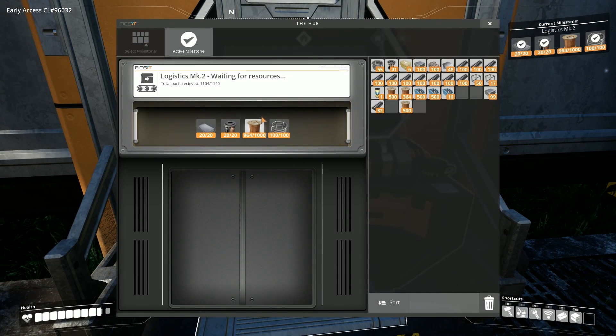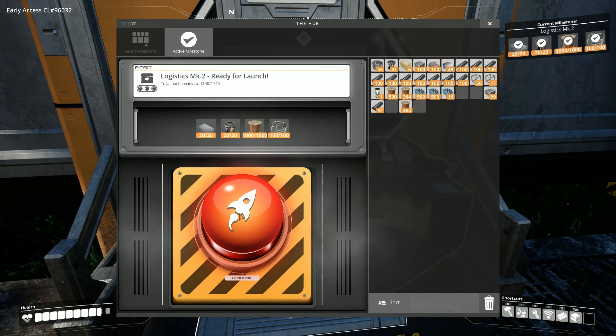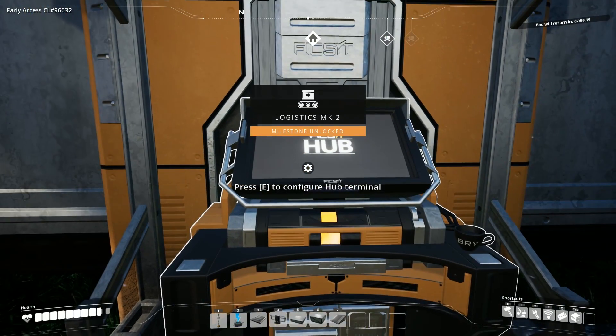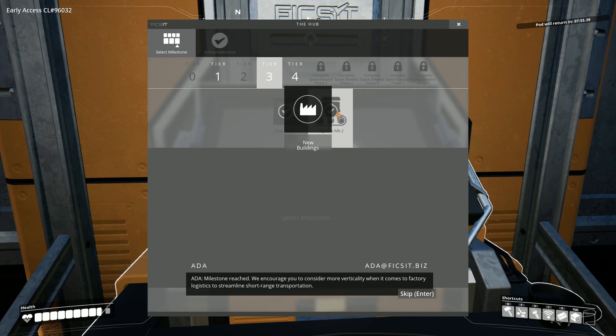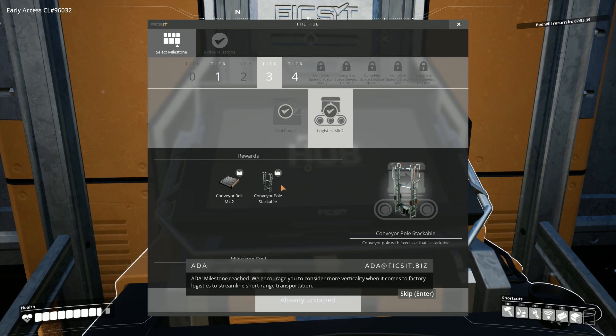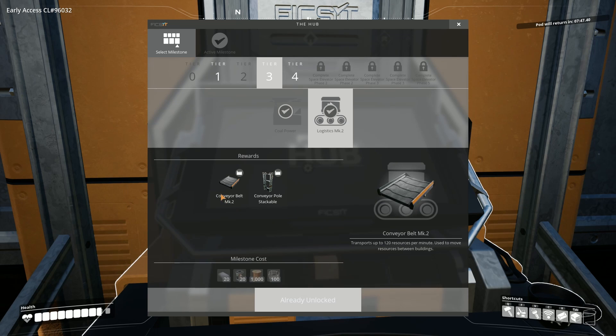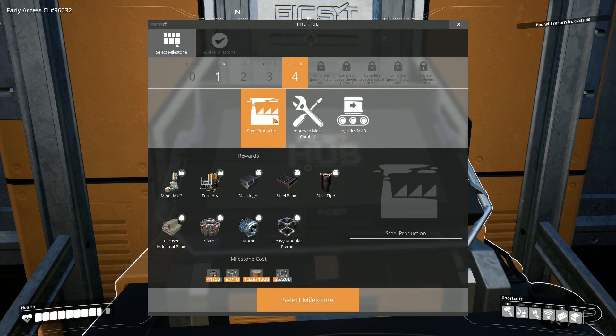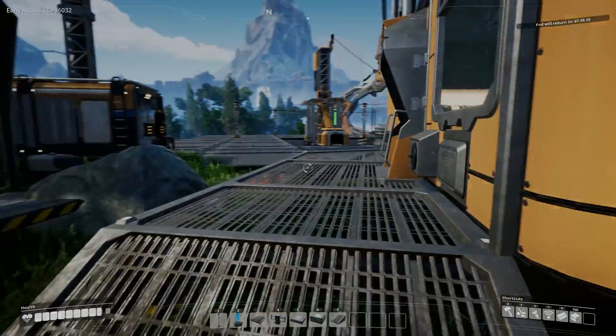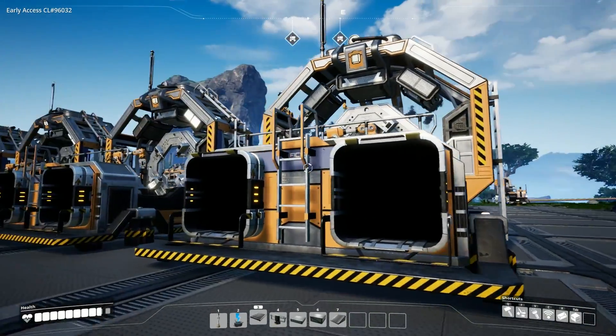So let's get building. I'm going to need to finish tier three quickly so I can have conveyor poles. Milestone reached - we encourage you to consider those things when it comes to factory logistics to streamline short-range transportation. That also gives me faster conveyor belts.